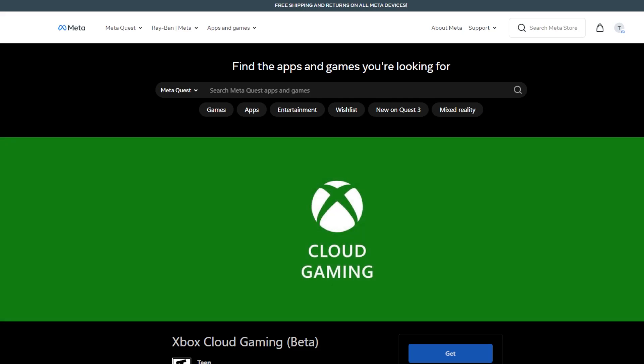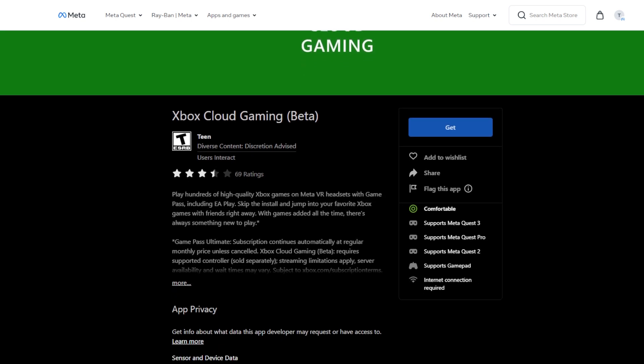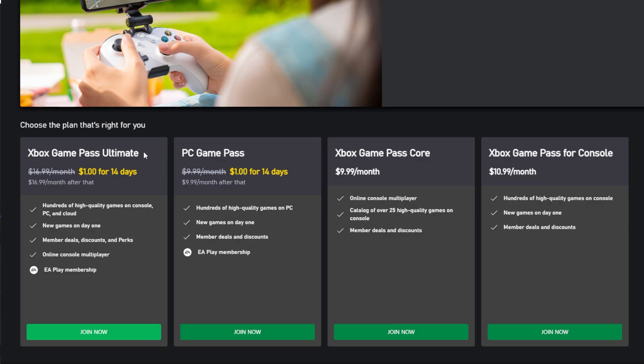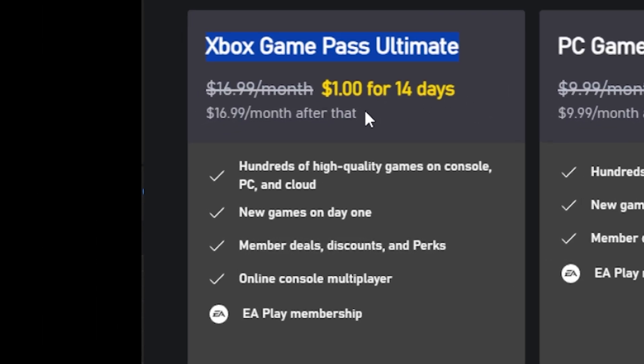If you're already an Xbox Game Pass Ultimate subscriber, getting started is a breeze — simply download the app from the Quest store, pair your supported controller, and log in to start playing. If you're new, you'll need the Ultimate subscription plan at $16.99 per month, or you can try it for the first 14 days for just $1.